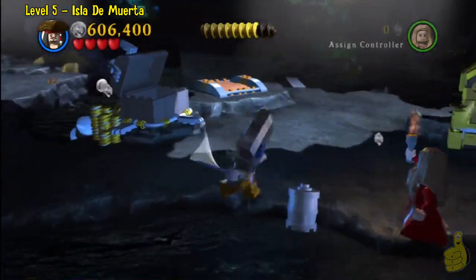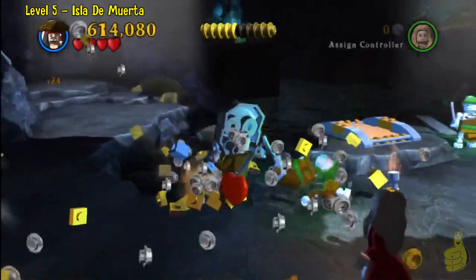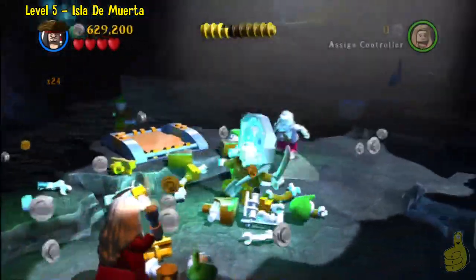He'll send out a bunch of guys in certain waves, and these guys can only be killed in the light — so it's a little bit tricky.